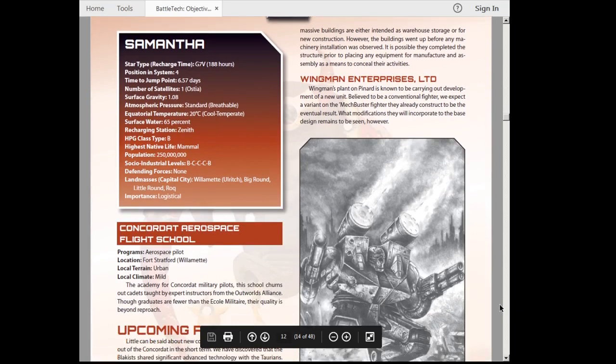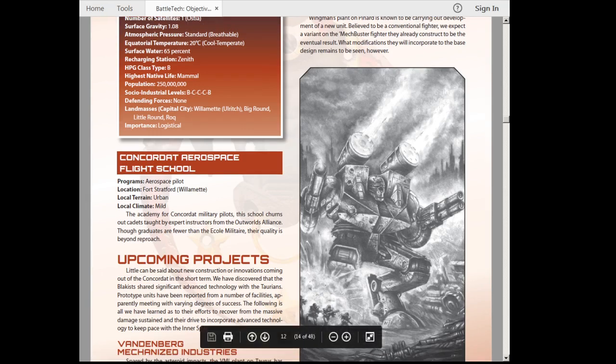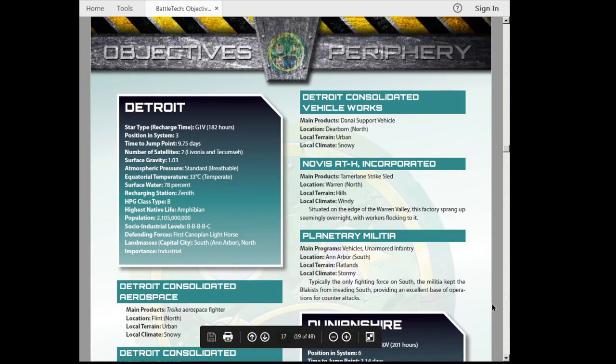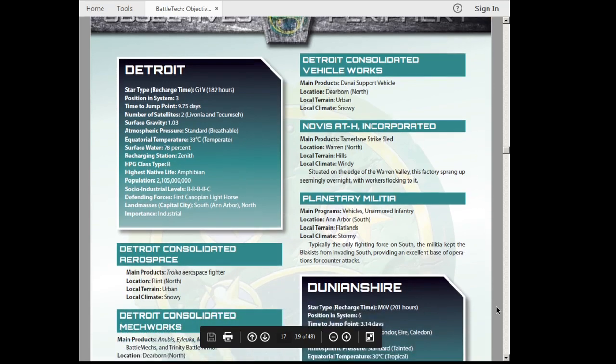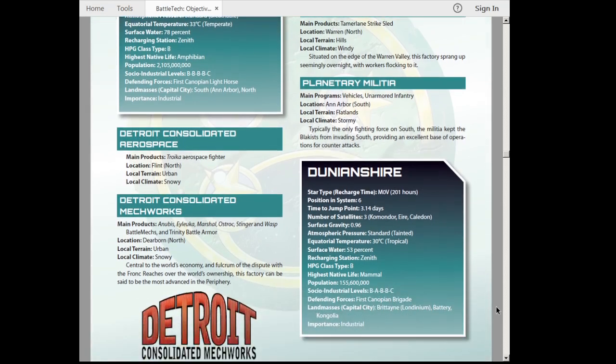On Samantha — not because of the name of the world, but I wanted to put a little reference in to Gettysburg — so there's Big Round and Little Round for two of the continents on that planet. I'm just skipping around; most of the time I wasn't putting in such references, but I'm just highlighting the places where I did. For instance, here on Dunyanshire, I named one of the continents Britain and the capital city Londinium. Londinium, of course, is the original name for London under the Romans. So I'm just throwing a little bit of fun in there.